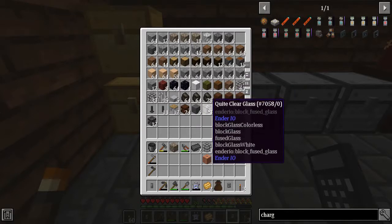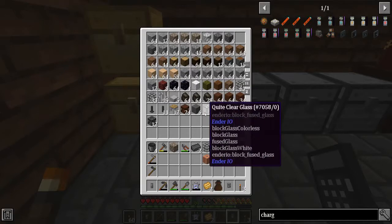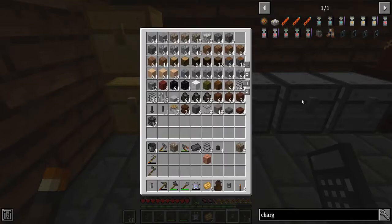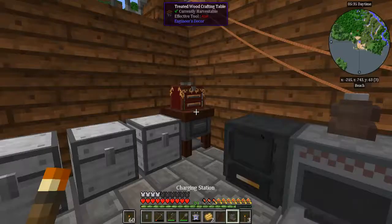We also have clear glass from Ender IO. Kind of funny — these things show up in JEI and in recipes, but they don't show up in the item list. There's a setting somewhere I'm pretty certain I have to change, I just haven't found it yet. For some reason Ender IO has them hidden by default, which is just slightly annoying.